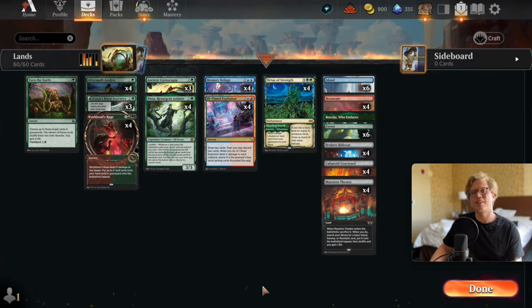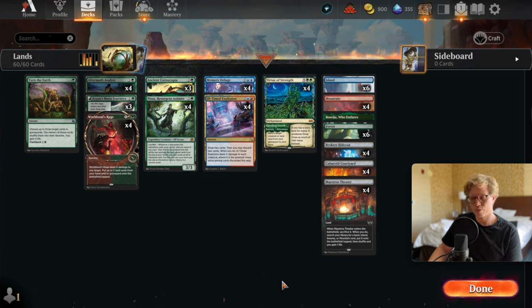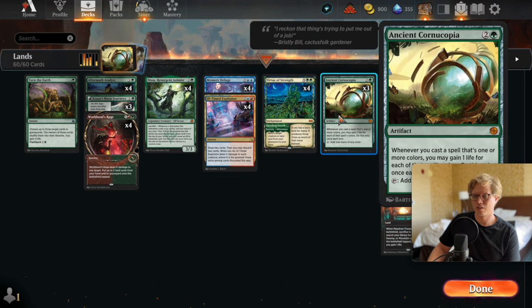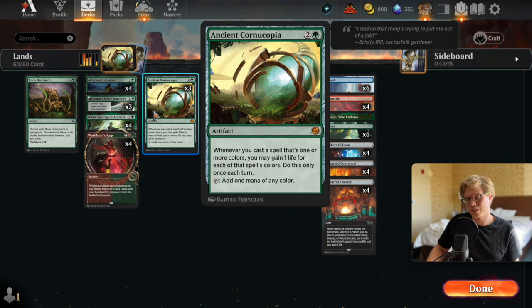Hello everyone, another fantastic magical morning. Today we're gonna try to play some new cards from OTJ and try to rank up in Standard in Platinum. It's been a rather brutal day today — I tried to make our new card of the day, the Ancient Cornucopia, work with Ley Line, which is a card from the previous set that makes everything the same color.